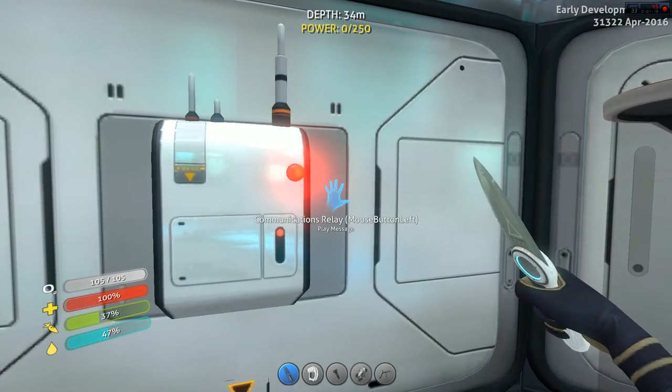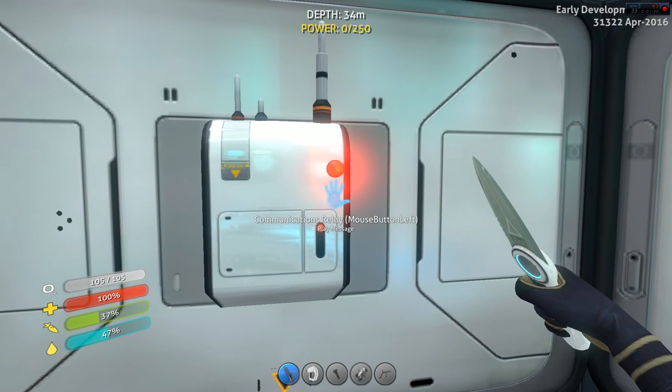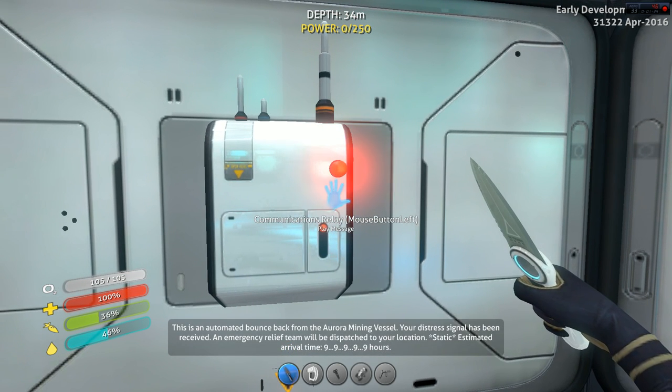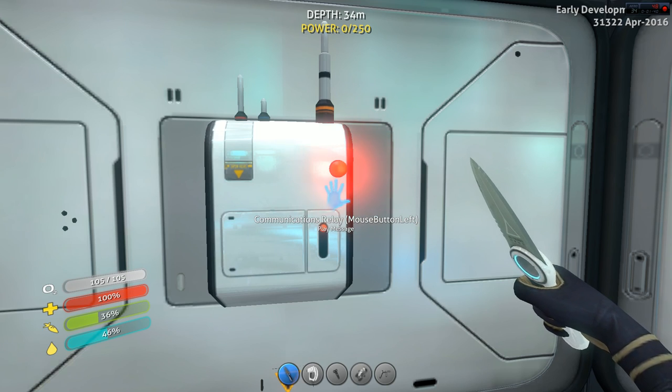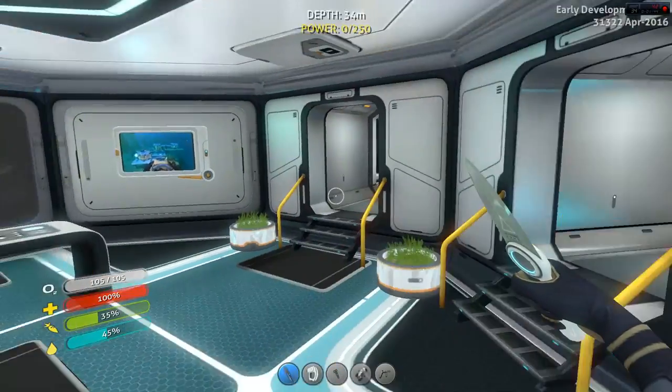And there's the communications right here. I haven't listened to it yet, because I wanted to wait for everyone. So we shall now listen to it. Please message. This is an automated bounce back from the Aurora Mining Vessel. Your distress signal has been received. An emergency relief team will be dispatched to your location. Estimated arrival time: 9, 9, 9, 9, 9 hours. Okay, so in a couple years I should be rescued. That was no help.